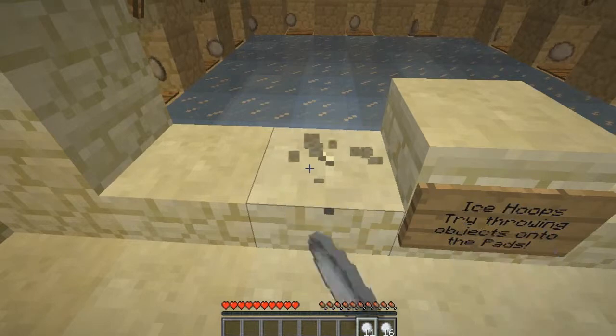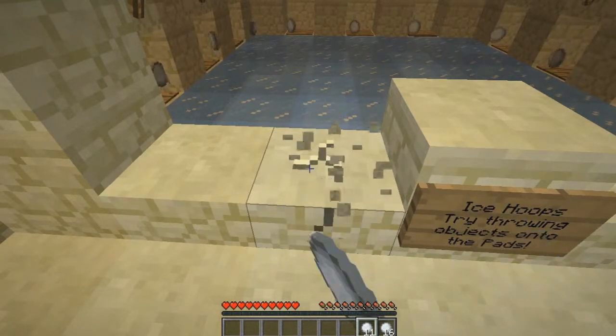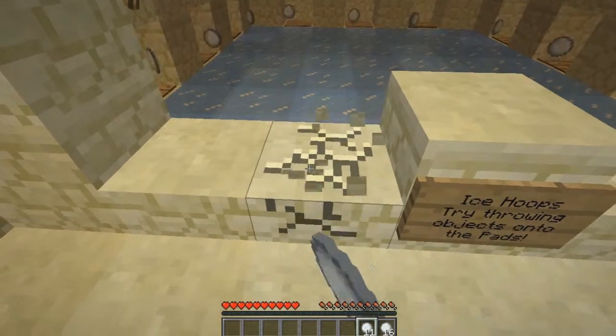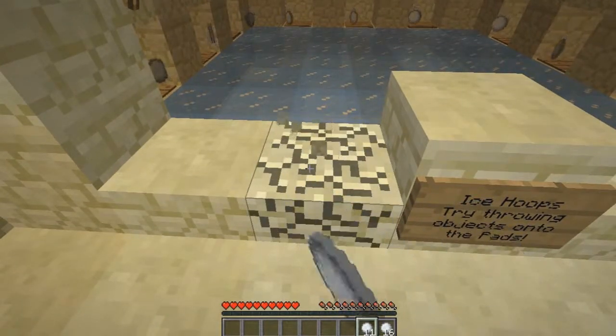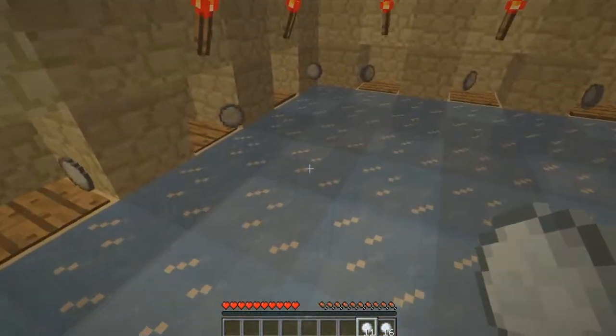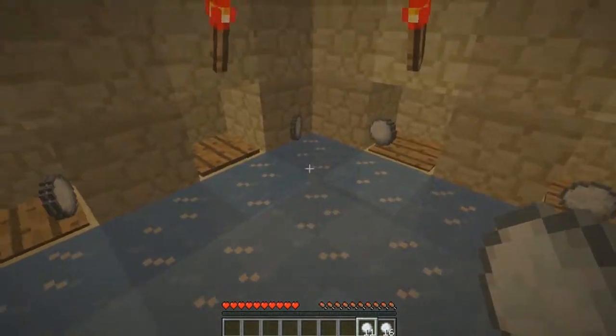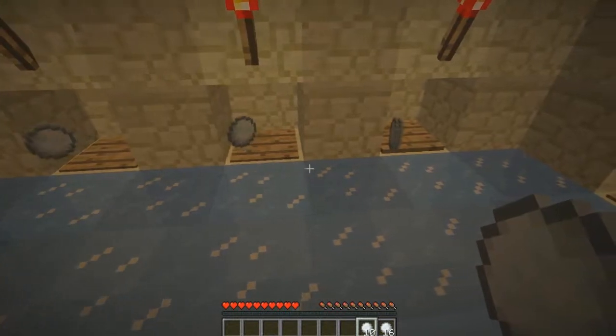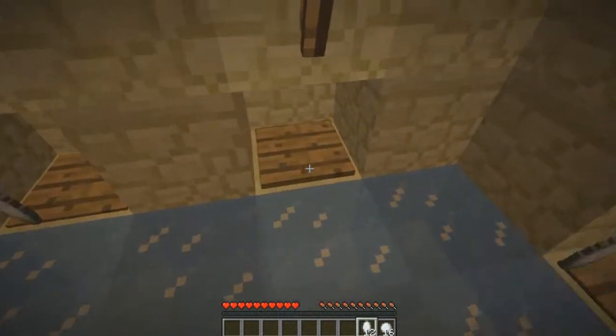Looks like I'm going to have to break the rules a little - I know I said don't break any blocks, but I don't think there's any other way I can do this room without picking them up because they're just clumping into one big pile. Let me just try and see if I can get it like this. So it's in on that one. This one I think I'm going to have to pick up.